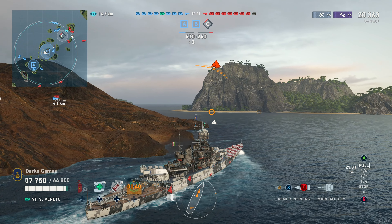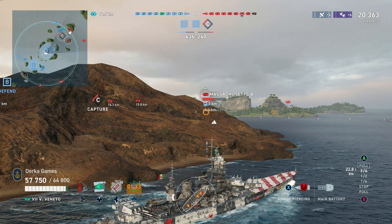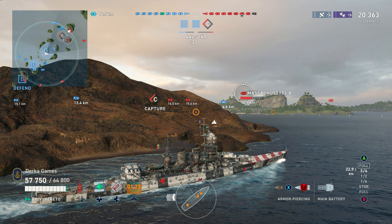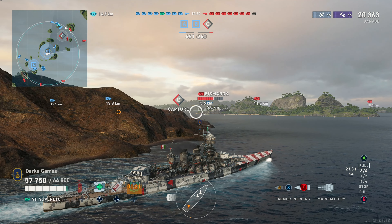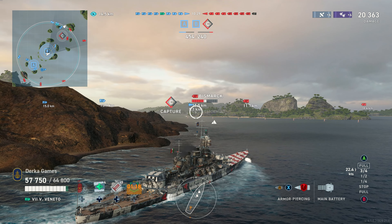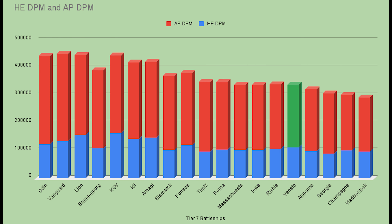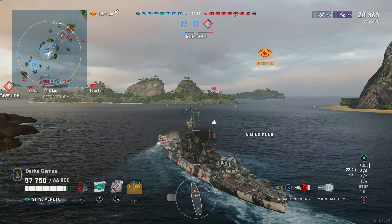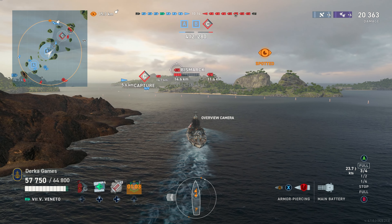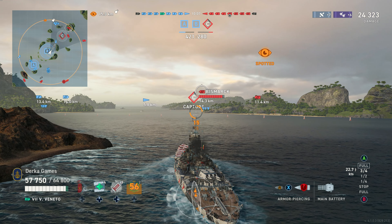Gun reload for the Veneto is definitely one thing to keep an eye on. At 380mm or 15-inch guns, these are the slowest reloading at Tier 7 — 28.3 seconds with main battery mod and a level 16 D-Revel. For comparison, the Brandenburg and Bismarck both have 15-inch guns and reload in about 20 seconds, so there's an 8-second difference. The Italian shells do have very high shell velocity — they fly fast and are easy to aim — but that can sometimes lead to overpens.